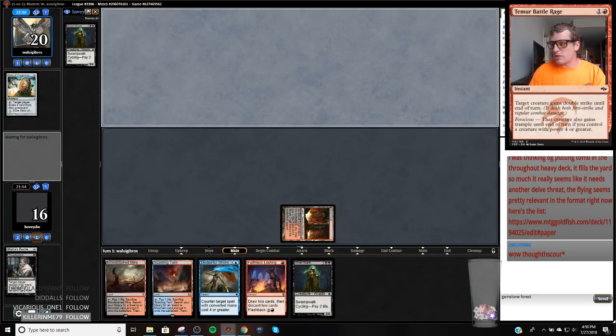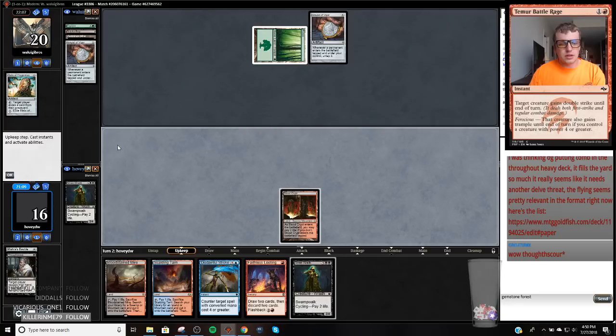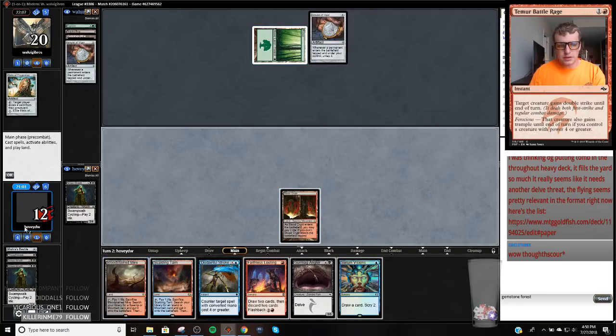The problem with Delve cards — put too many Delve cards in your deck and you get like Reflector Mage out of the game. Double Amulet is a little unfortunate for the home team. So let's cycle these. We are going to be able to play Gurmag Angler this turn — one, two, three, four.